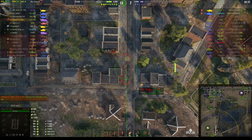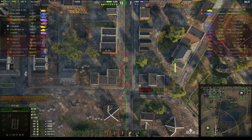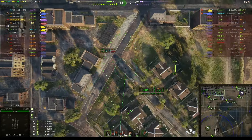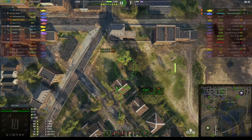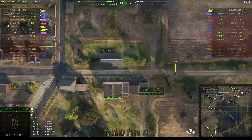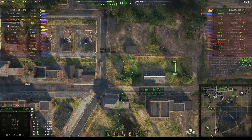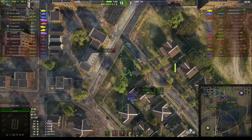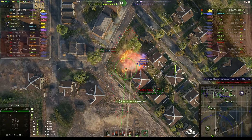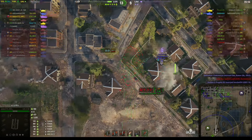We think the Progetto is behind that building but he's not spotted. He can't be very far from there because the Object 268 Version 5 is close — if he's moved, the 268 would see him. Everybody is now driving towards the city and we're expecting one of them to spot him very shortly. In fact the first one spotted is the Gonkabisa — he takes a big hit.